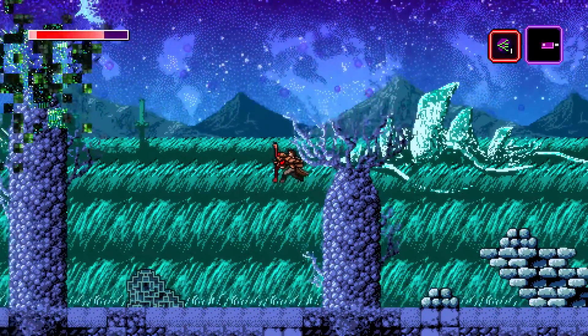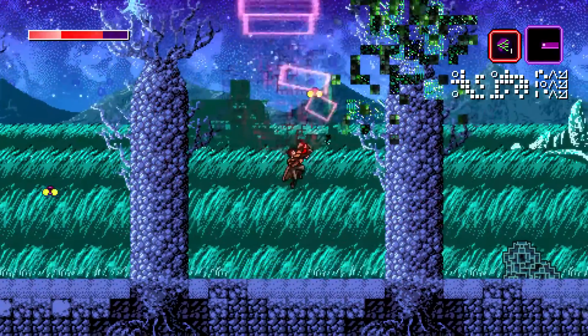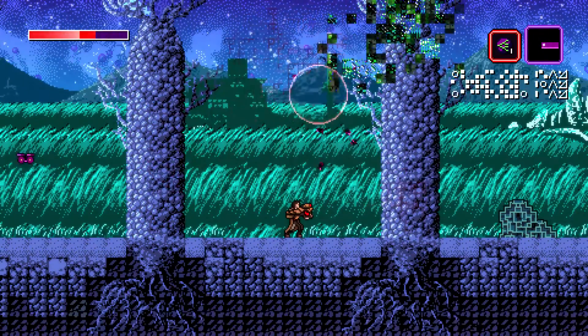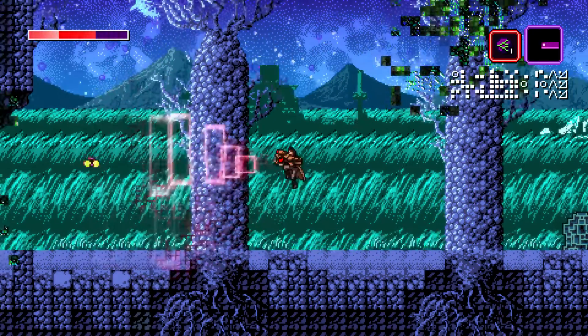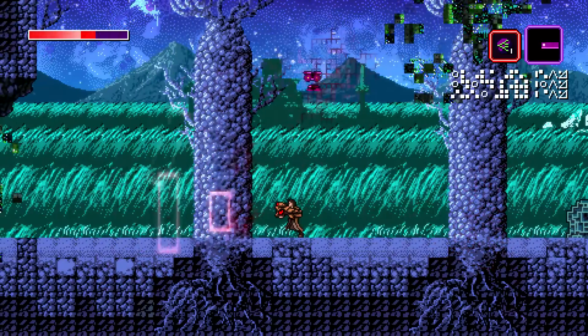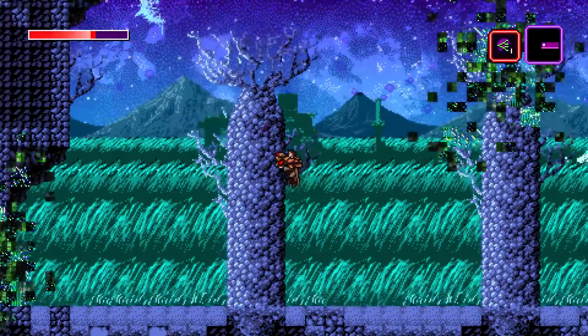So we haven't done any exploration in Eden yet. There's some breach here in the wild. I can corrupt those, and they eventually just explode. Kind of weird.